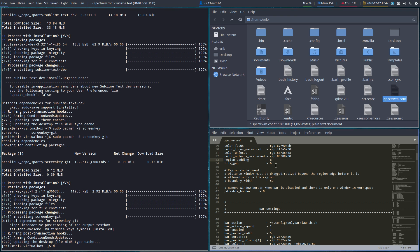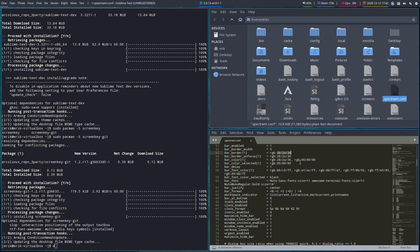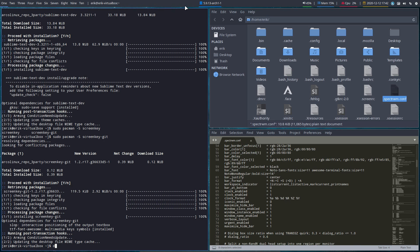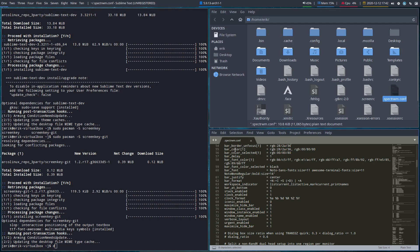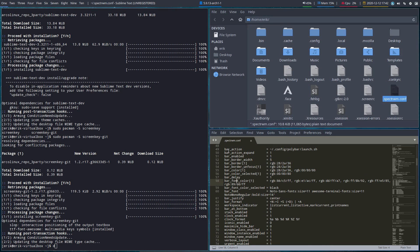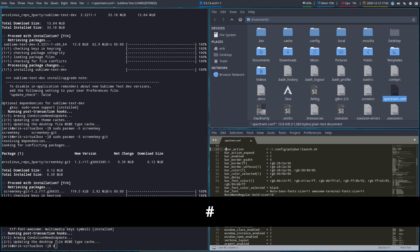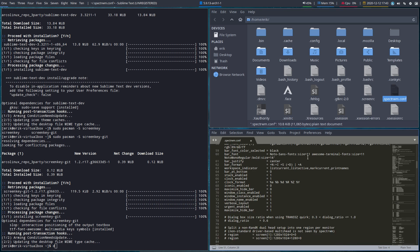There are settings for tile gap and region padding to change gaps, and border colors in RGB: focused border is blue (Arcane X blue), unfocused is gray. The font color is set here too. If you do Super+Shift+R you'll see a bar appear — we don't want that bar. We use polybar on top instead. So anything referring to the spectrwm bar we don't care about, except that it launches polybar — that part is important.